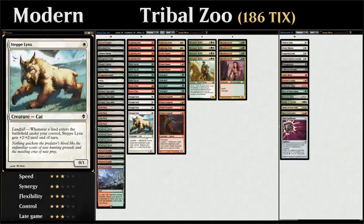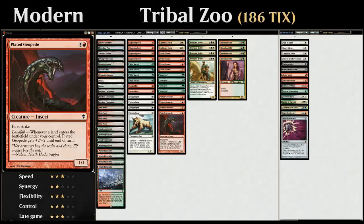We can get even crazier with Renegade Rallier, as we'll get to in a second. Alongside Steppe Lynx we also have the full 4 copies of Plated Geopede as another landfall creature that gets +2/+2 whenever a land enters the battlefield under our control, starting out as a 1/1 creature with first strike.